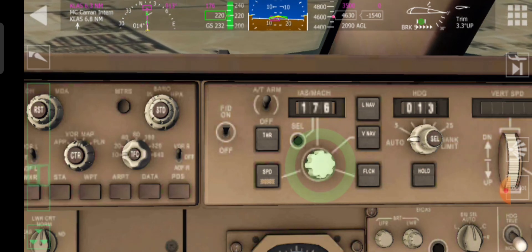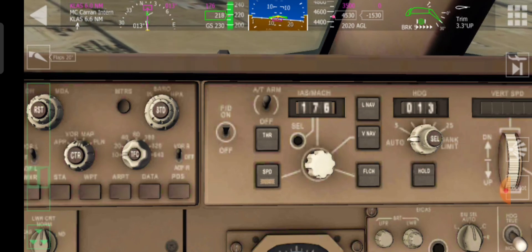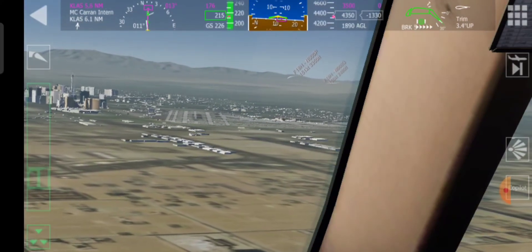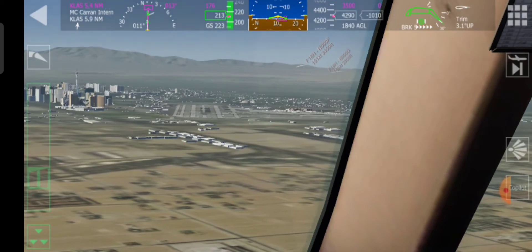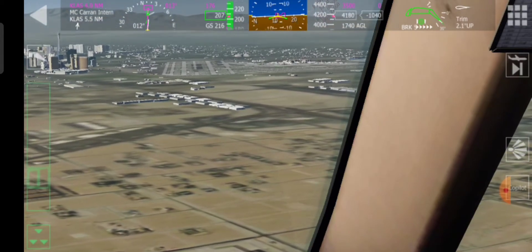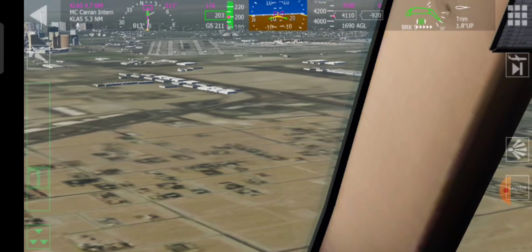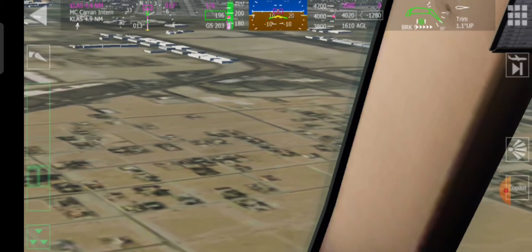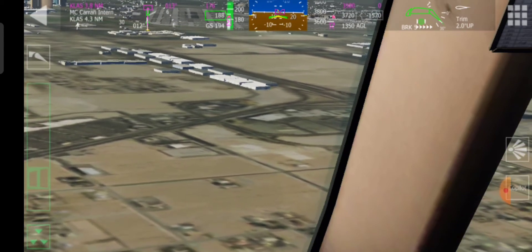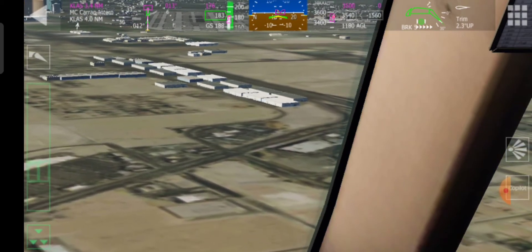Put the flaps out. For a landing on 01 left, I'll disable the autopilot and try to land it. I'm not sure if I'll be able to slow down in time because you've got to use the reverse thrusts. As I've said, I've never landed the 747-400 before. I'm not sure what the actual landing speed is supposed to be.